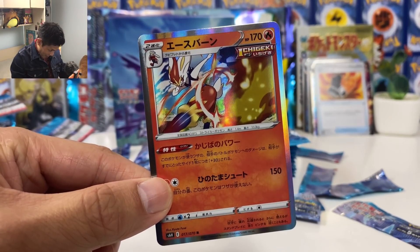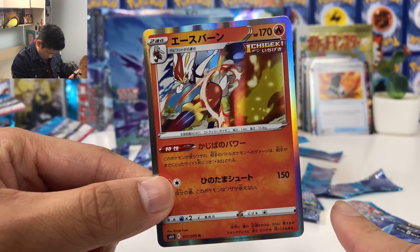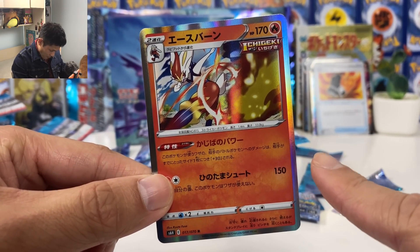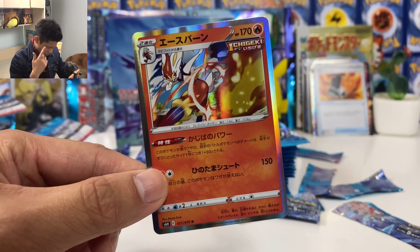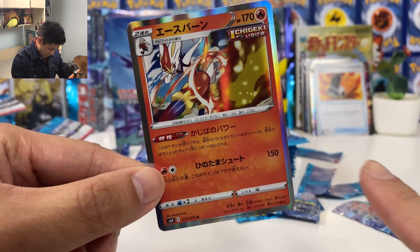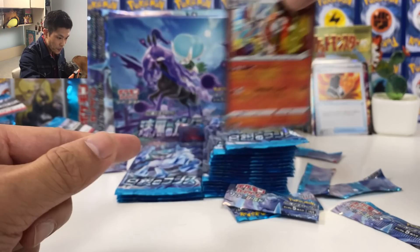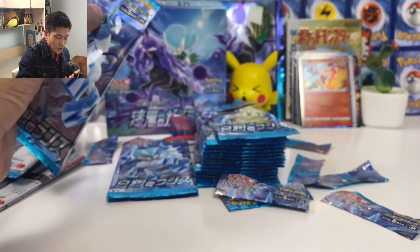Check out this card — Cinderace! The attack will be plus 30 for any amount of prize cards your opponent has taken. So this Pokémon has the potential of doing 300 damage with just two energy. This artwork is amazing. Cinderace is always so strong.